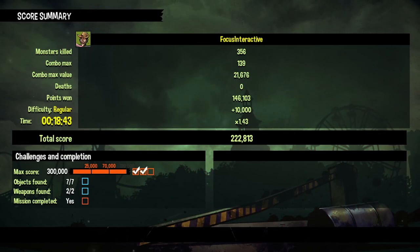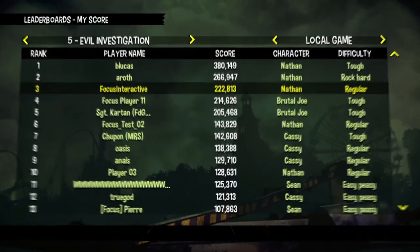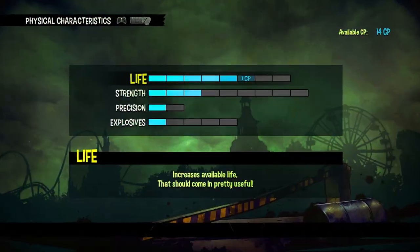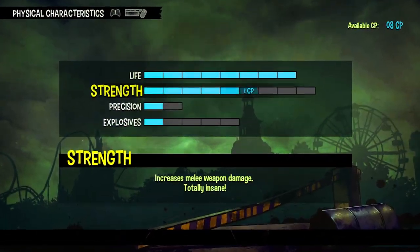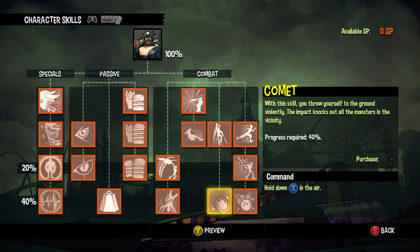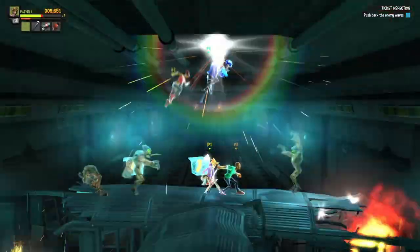Longer and varied hit streaks will get you higher bonus scores. Achieve the highest score to boast in the global rankings and humiliate your friends. High scores will net you skill points to level up your characters, upgrade their attributes such as health or strength, unlock new weapons, new skills, and devastating combos. You can even replay earlier levels with that extra punch.